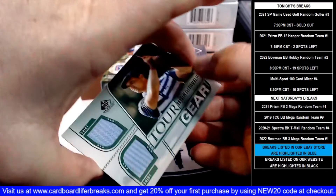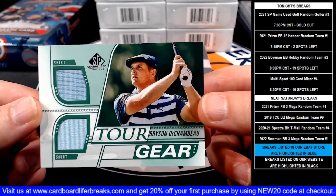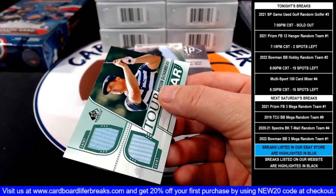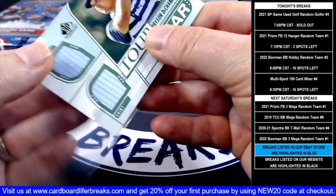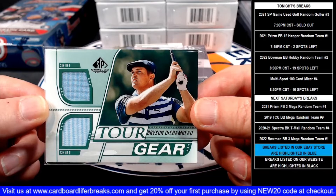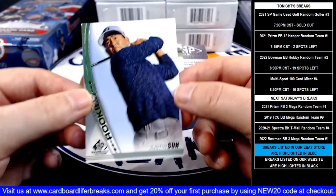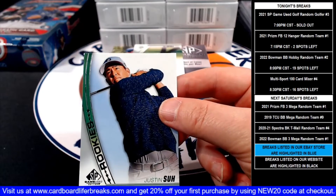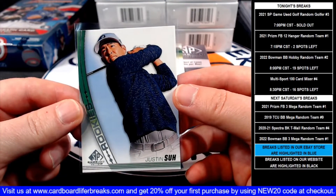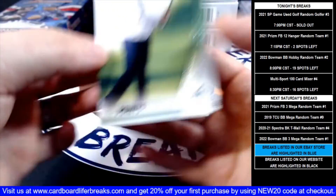Next up, a little Bryson dual shirt Tour Gear card — very nice hit. Then we have a Justin Suh rookie card. And then our last card in the box is a DA Points base card.